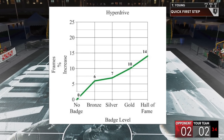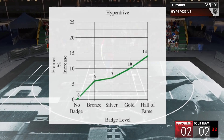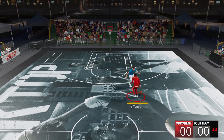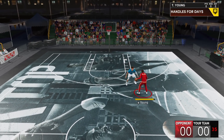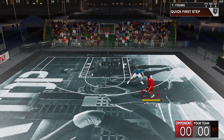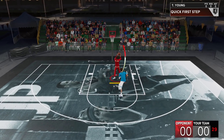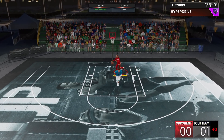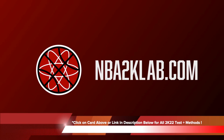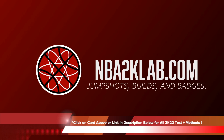From no badge to Hall of Fame, it is a 14% frame percentage increase, which is significant. So if you're a player that likes to separate from the defender and loves doing forward momentum dribble moves or any kind of forward dribble move with turbo while on the move, this is the badge for you. If you enjoyed today's video, please give us a like and click the card above or the link in the description below for more 2K22 tests. As always, thanks for coming by and I look forward to speaking to you guys again very soon.